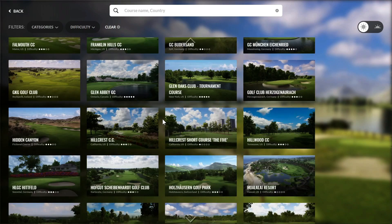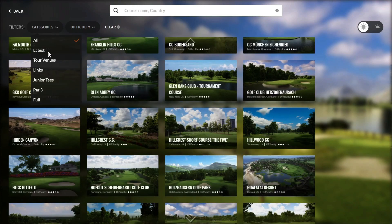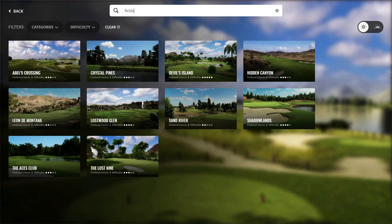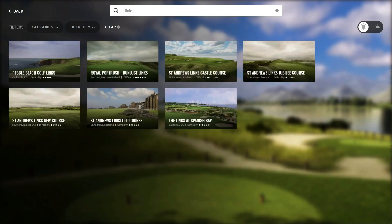You can filter these courses by all the different categories seen on the previous screen, as well as difficulty. You can even use the search bar to type in things like fictional courses or links-style — anything that's in the description.